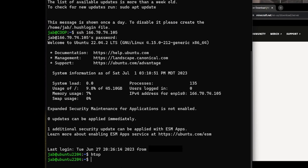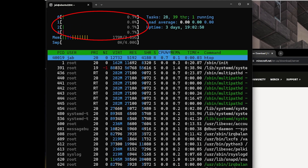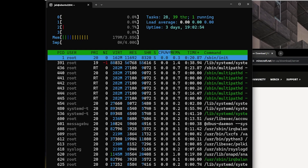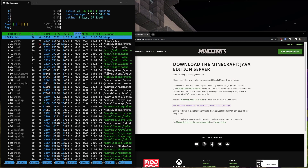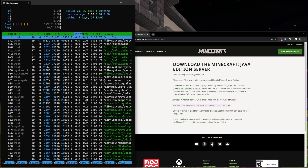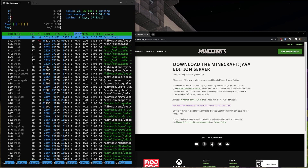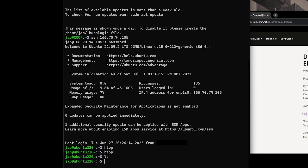What I have here is a KVM setup with Ubuntu 22.04. If I run htop, you'll see it has four cores with four gigs of memory, which should be a pretty decent server for any basic Minecraft setup. If you're going to get into modding or add more than 20-30 people, you might want to look into getting more memory.